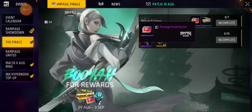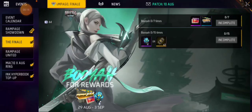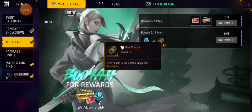Finally, guys, you can see this on your screen. Here we will get gun crates and they will be free. With this banner we will get our backpack and 3 black diamond royale vouchers, which will also be free. I am going to tell you what to do.